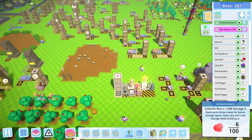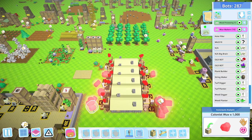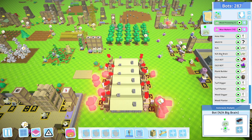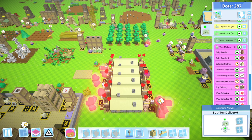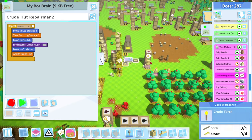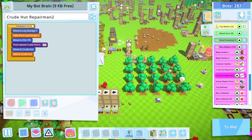There we go! Look at that — we'll have 6,000 already, 7,000, 8, 9, 10, 11 — wow. I think we need another wolf collector. These crude hut repairmen — we're getting rid of them, they're taking up space and they're not even used anymore.